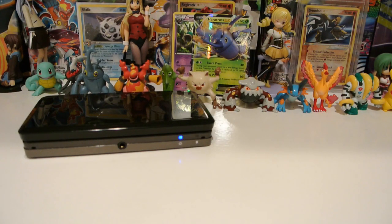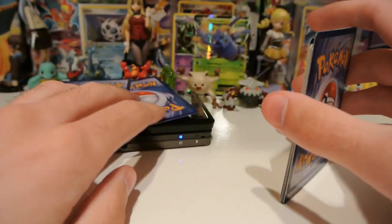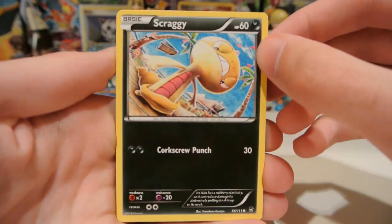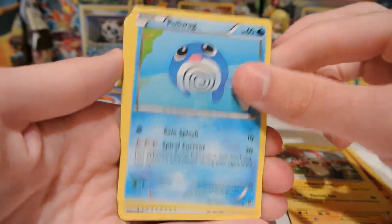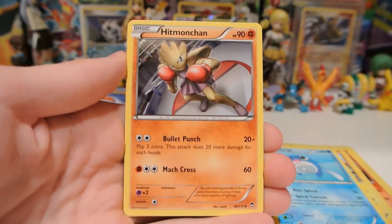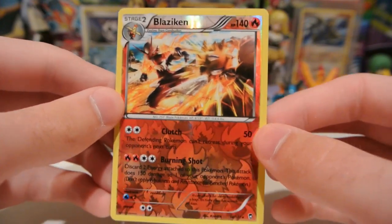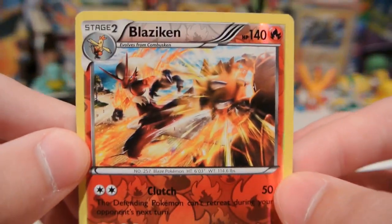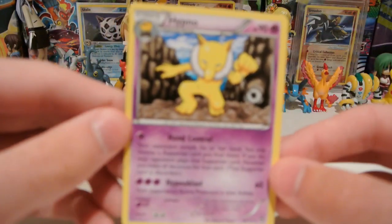Bumped my camera there, whoops. We have a Scraggy, Bellsprout, Mienfoo, Plusle, Poliwag, Mountain Ring, Hypno-chan, and Dedenne. My reverse is a Blaziken, which is normally a holo in the set — very nice. There's a closer look at it. And my last rare is a Hypno.